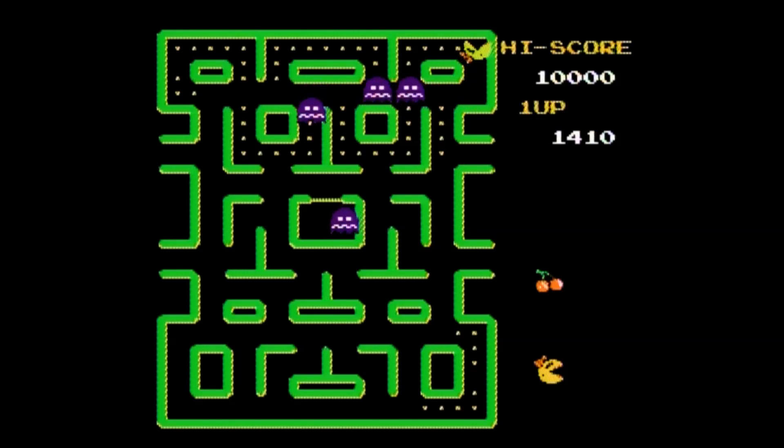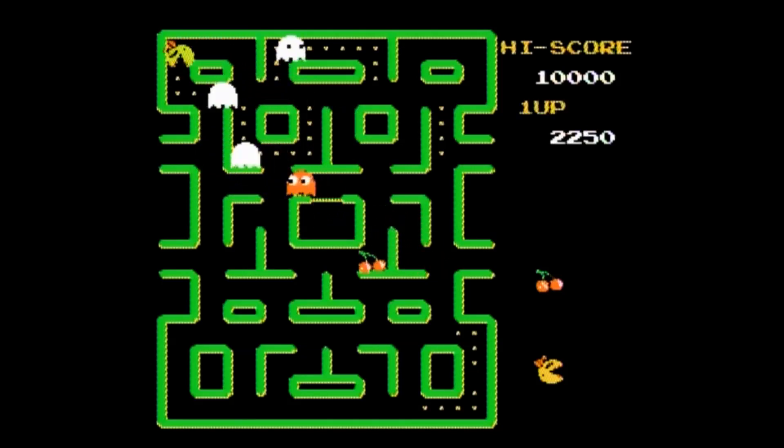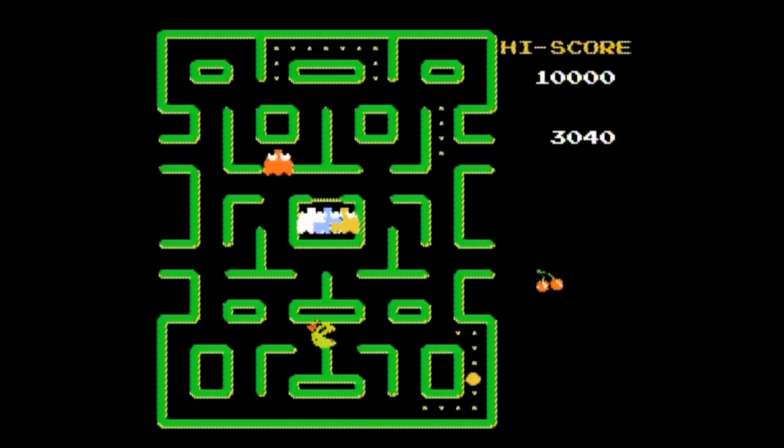You use the joystick to move MS Pac-Man around. You get 10 points per dot and 50 points per energizer dot. While energized, you get 200 points for the first ghost, 400 for the second, 800 for the third, and 1,600 if you eat all four ghosts with one energizer. You also get 100 points for cherries, 200 for strawberries, 500 for oranges, 700 for pretzels, 1,000 for apples, 2,000 for pears, and 5,000 for bananas. Reach 10,000 points and you earn an extra life.